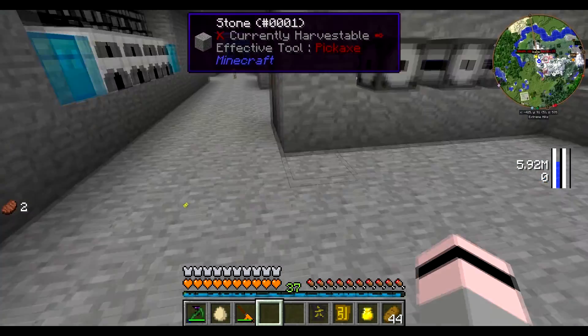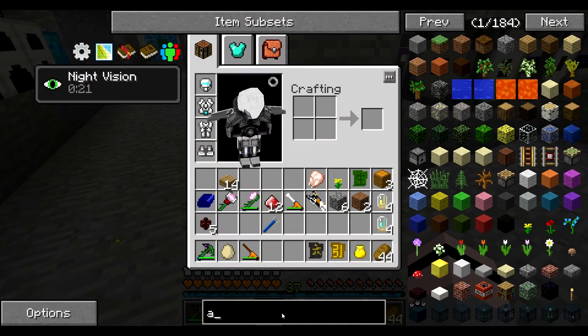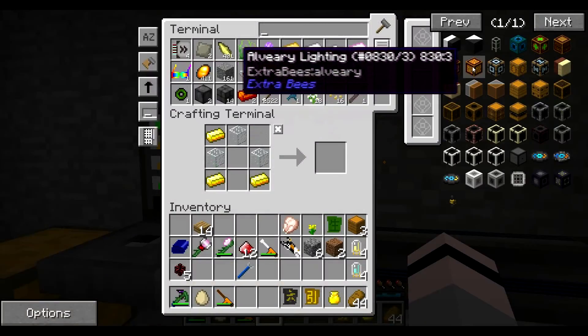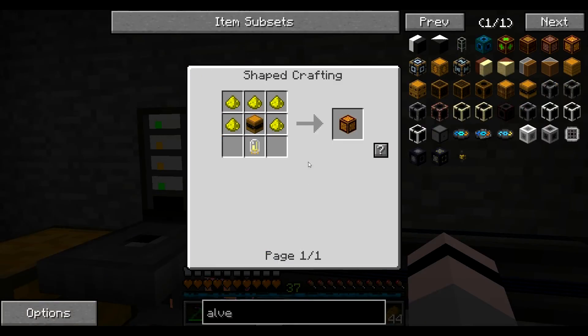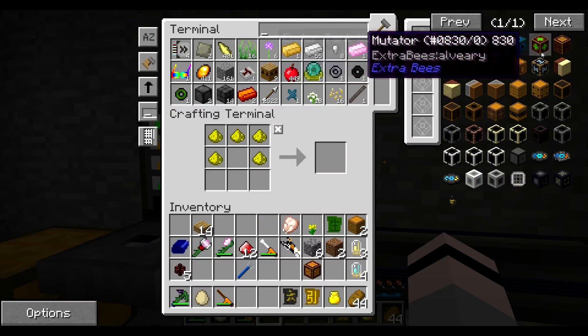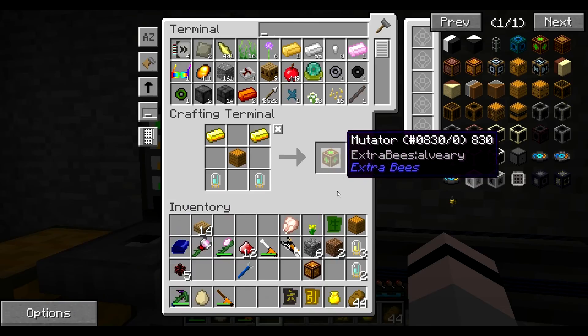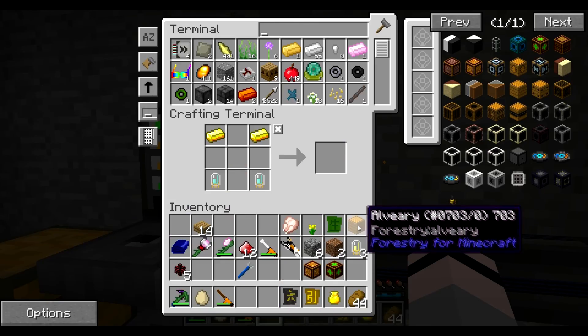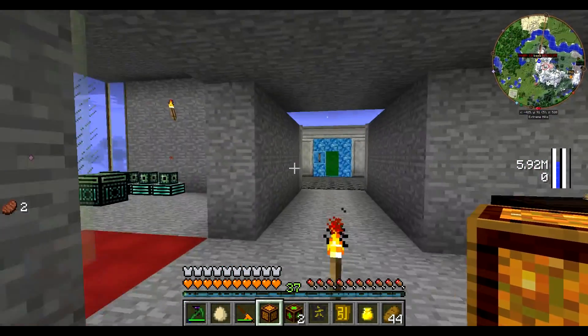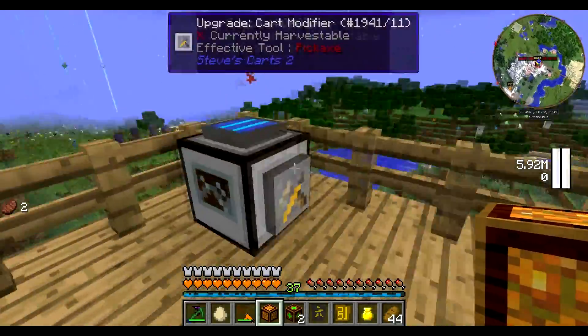So now we have these. Let's go back to the alveary. And we need to make one lighting block. I'm not sure how these work, so I'm just kind of winging it. And we want two of these. I'm pretty sure — luckily it's night time so we can tell.